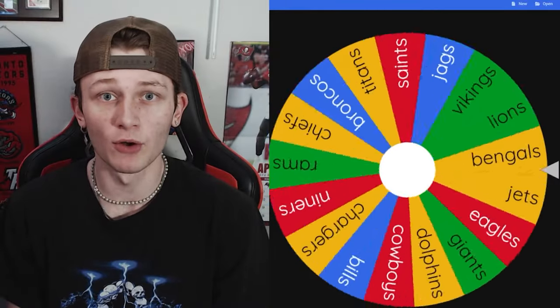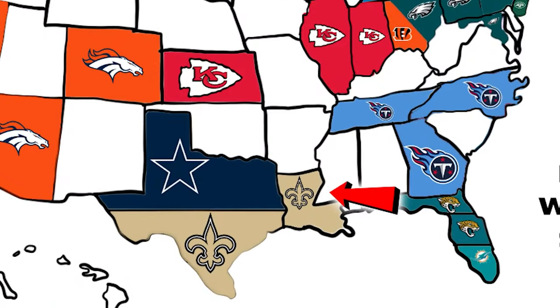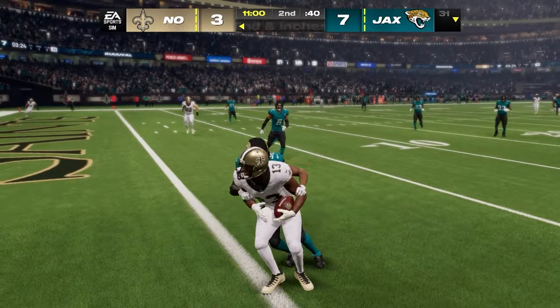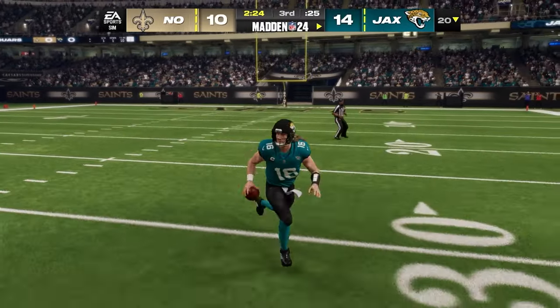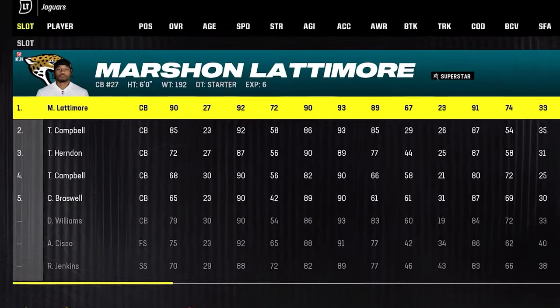For the second time in a row the wheel lands on the Jaguars, this time heading west to face the Saints. The Saints and the entire NFC South aren't going to be very good, and the Jaguars take care of business easily with a 27-17 victory, gaining a lot of new land and Marshon Lattimore.